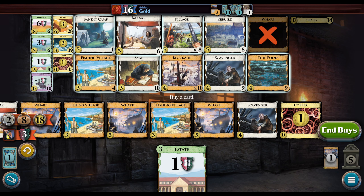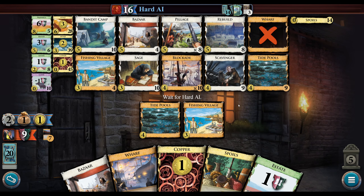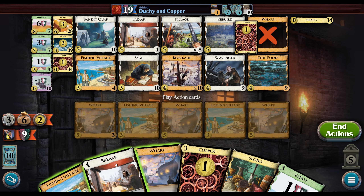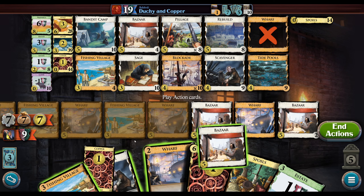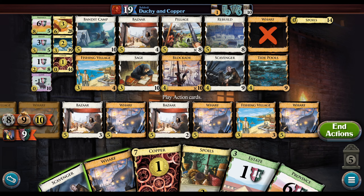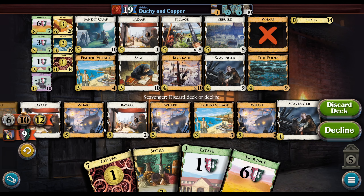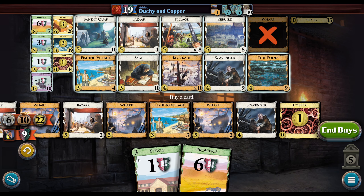At some point we can buy a bunch of Tide Pools if we know we're going to be able to win the following turn. I didn't replace the Pillage there, which maybe I ought to have. So we will draw-deck here because we don't have the Pillage from the Wharf stuff — actually we would have had the draw for it anyway. We probably should have done that, but now it's getting to be a little bit too late.